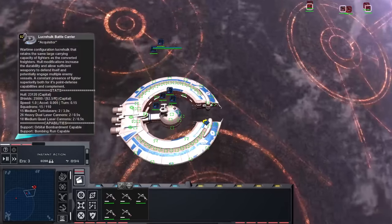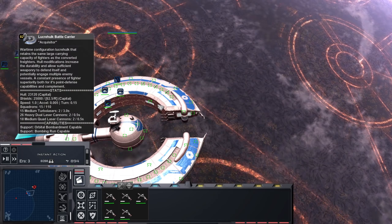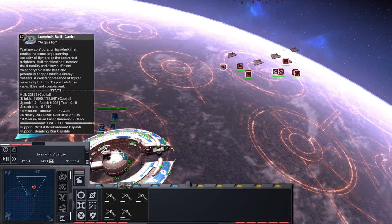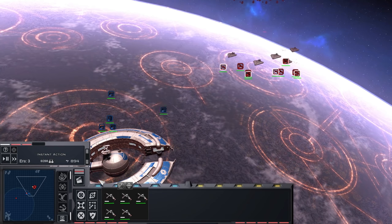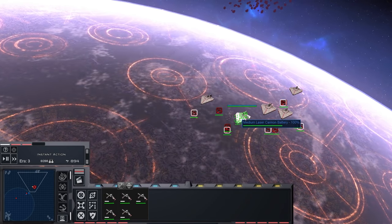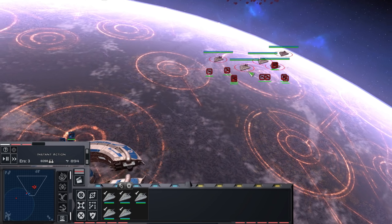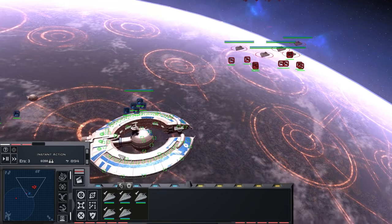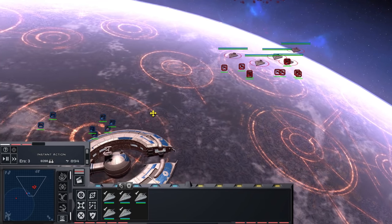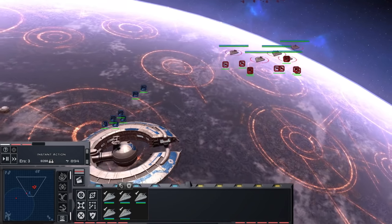The first thing we're going to talk about is the Lucrehulk. More than any other ship, people have been asking for assistance in figuring out how to beat the Lucrehulks. We are in instant action and we're going to take one on with five Acclimators here. This is technically more than you really need, but it's still less than the overall financial and pop cap value of the Lucrehulk, so we're going to be punching above our weight. I'm going to show the principles of how you take it out.